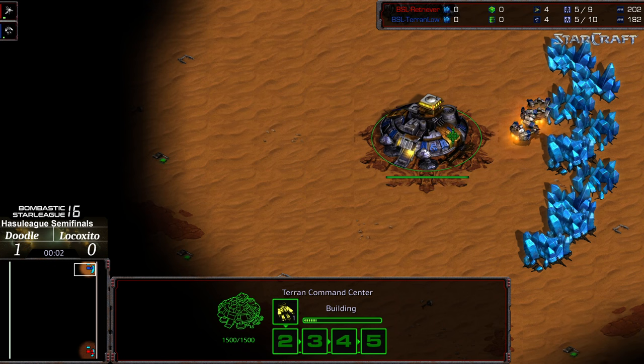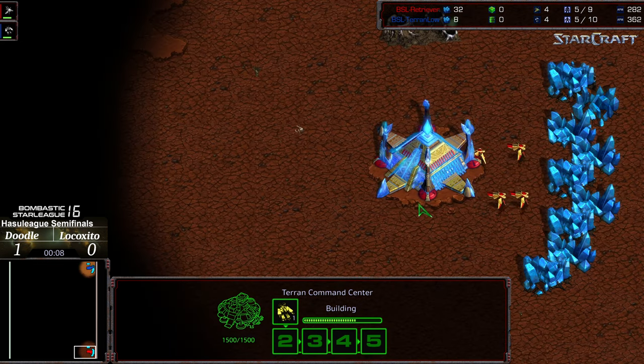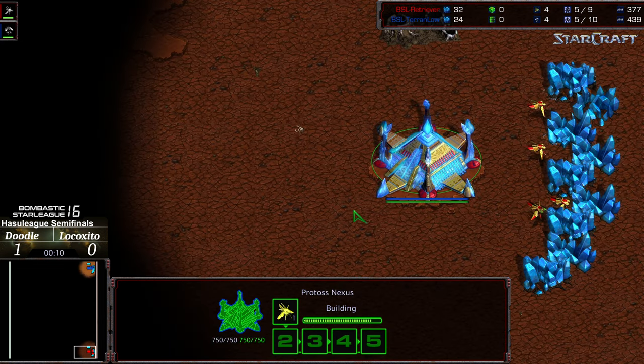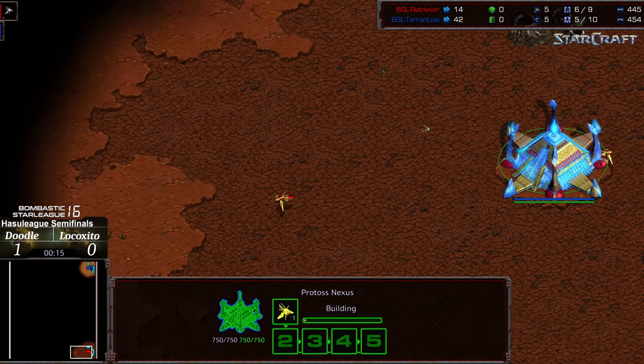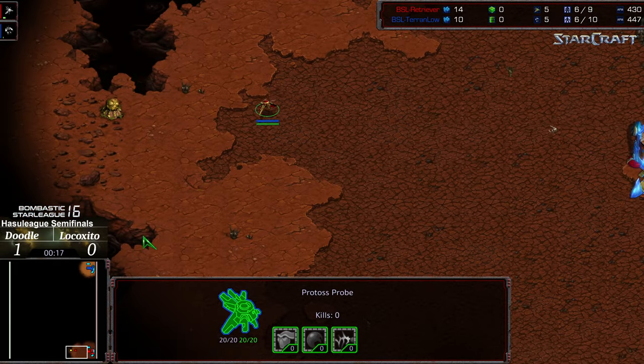Hey guys, welcome to another commentary done by Diggity. This is going to be the second match between Lococito and Doodle. Upper left hand corner we have Lococito starting as the blue Terran. Bottom right hand corner we have Doodle starting as the red Protoss. This is on Butter, a one-versus-one map that I believe has interesting play between Terran and Protoss.